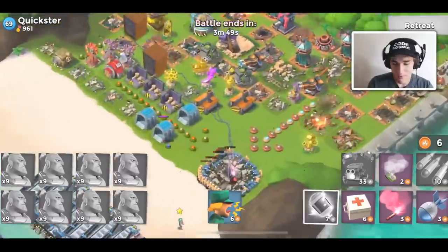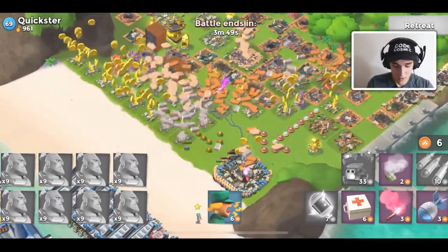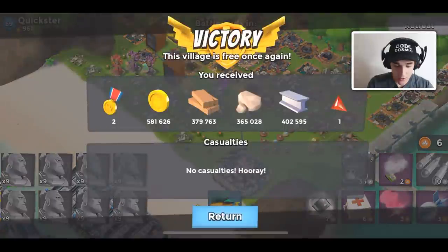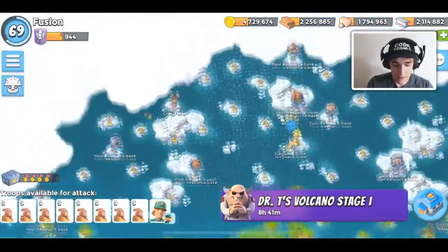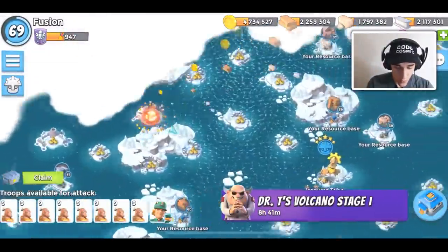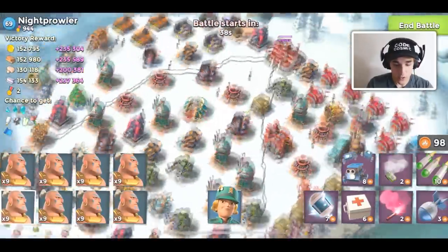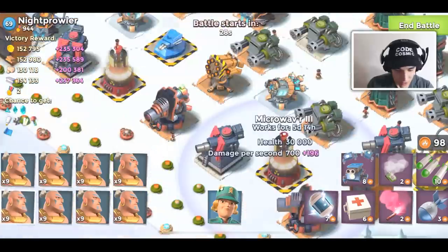This player is trying to drop metal, which I wouldn't recommend. Quickster goes down — very nice. This player had a ton of loot. Resource reward also works on all of these little NPC bases that I choose to destroy, which is great. There's no way I can get my warriors through that line so we're going to have to shock a microwaver to get past it.